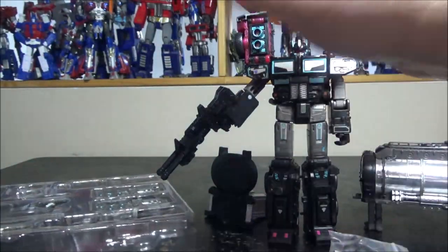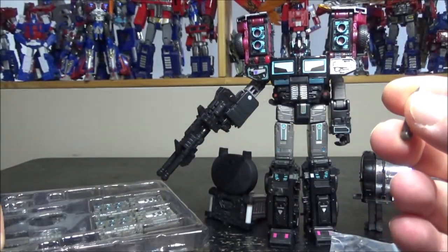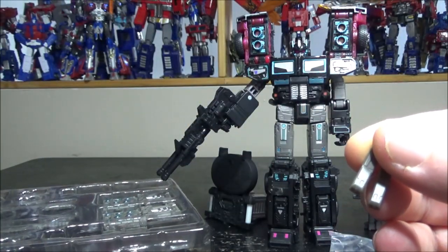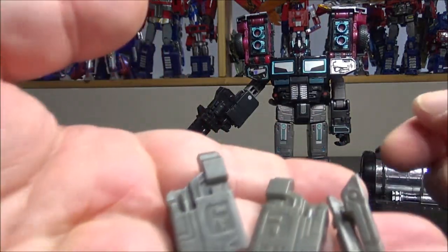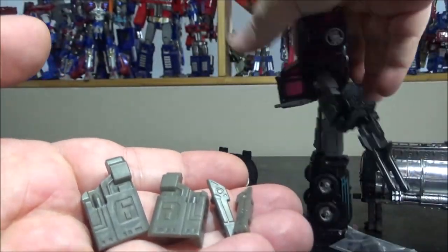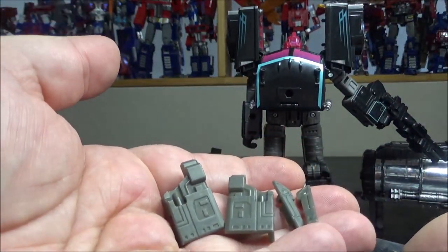Next up we have fillers for the back of the legs. These are just fillers for the back of the legs. I'm not too sure why they're painted gray while Scourge has black legs - it's kind of odd but okay.